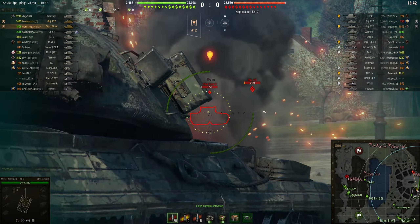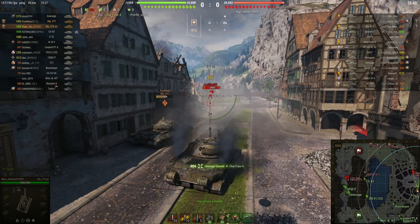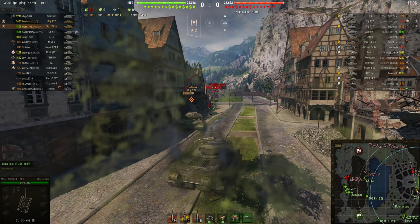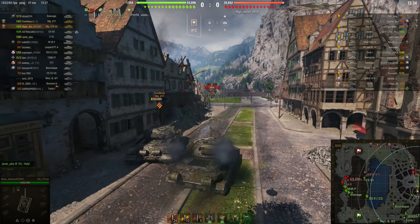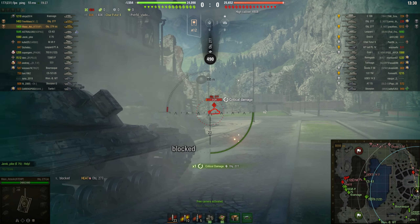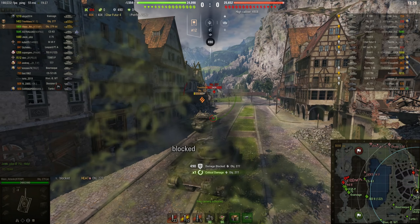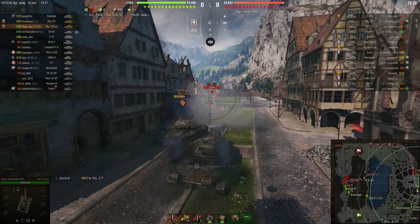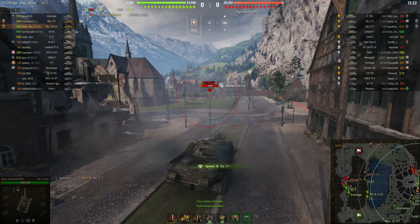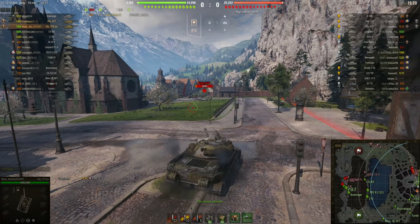He has taken a shot already — Char Future 4. We're both getting a shot into the Char Future 4 and he's pulling back, wisely so. I've just taken the corner trying to get in front so I can take the shot. The 277 went out and fired at him — no penetration, but I bounced his shot. So now I'm going to push further forward, really aggressive, and try to draw the fire away from my brother.